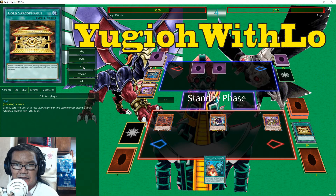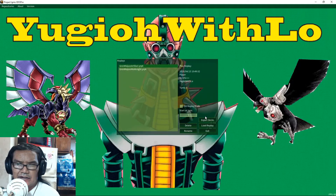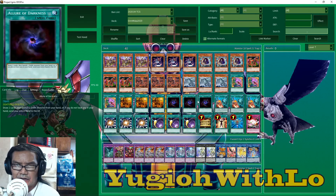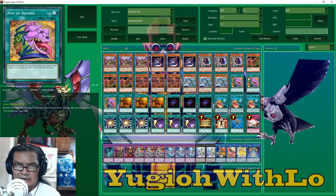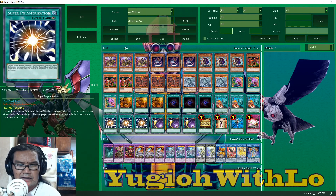So yeah, I've got one card left — attack directly, that's it. They try to lock you out from doing your extra deck stuff, but we don't care — we're all about big monsters. Easy win against that deck. All right, so that's Artifact — thanks for watching, see you guys next time!